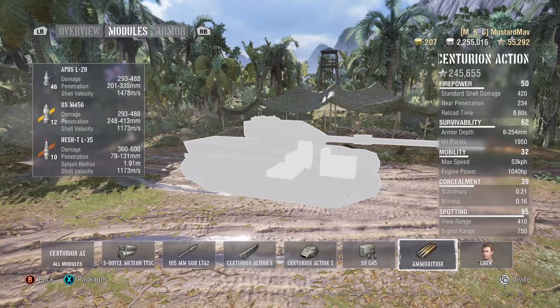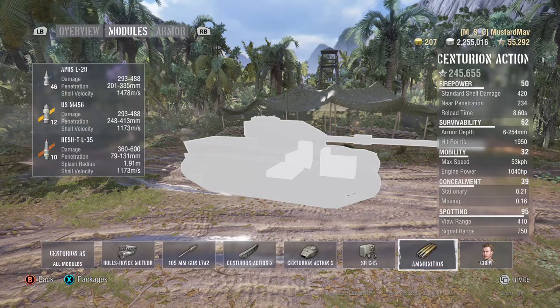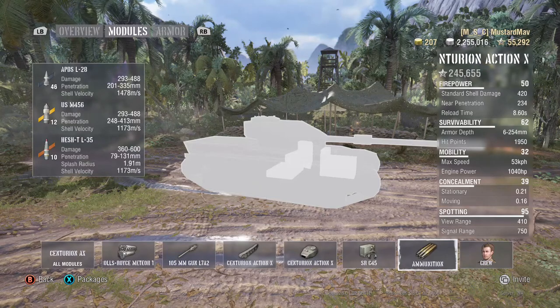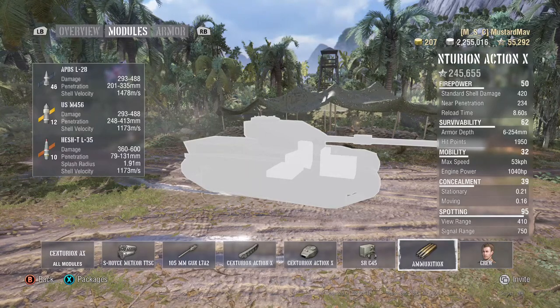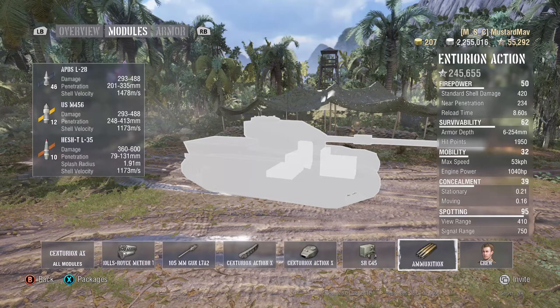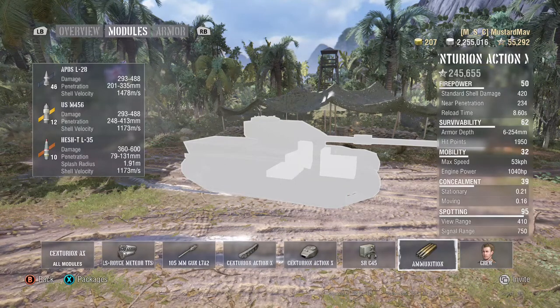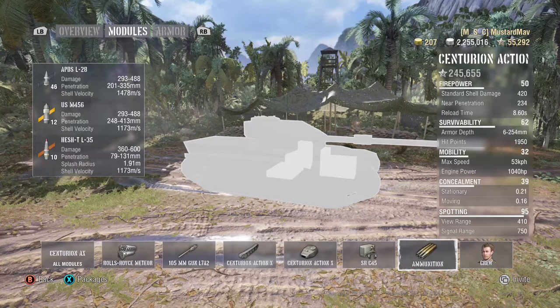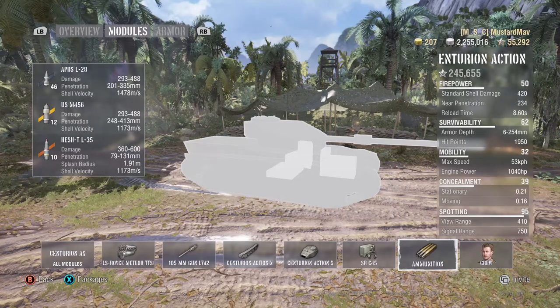First let's talk about HESH rounds, which is the third one down. HESH rounds are higher penetration HE rounds. They can be used more aggressively than standard HE rounds, but still can't match the penetration of standard or premium rounds. For example, these HESH rounds have 79 to 131 penetration, where other tier 10 medium tanks have HE rounds with only 40 to 66 penetration. You can use them more aggressively against scouts and softer medium tanks and get more damage than standard HE.